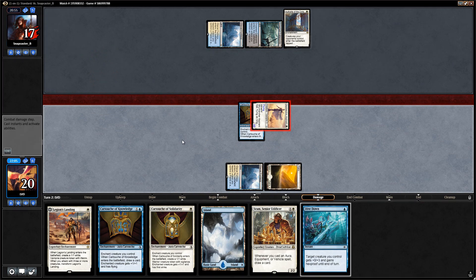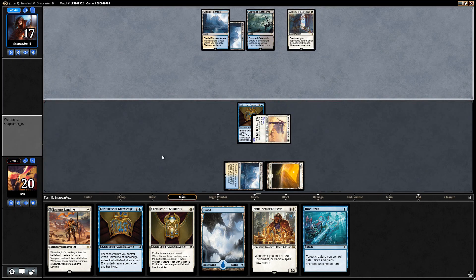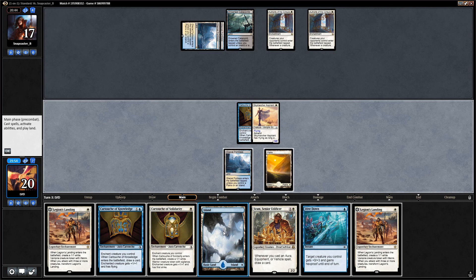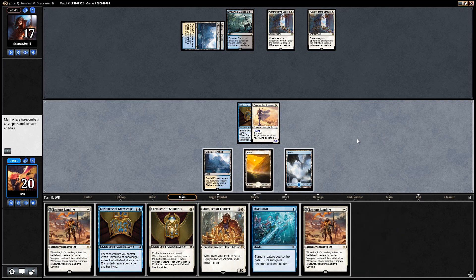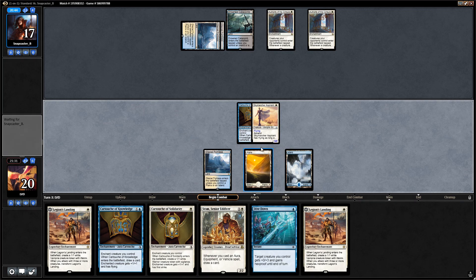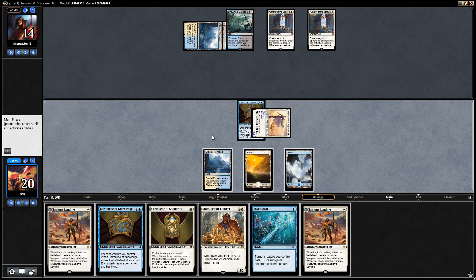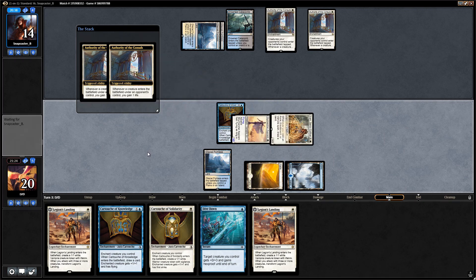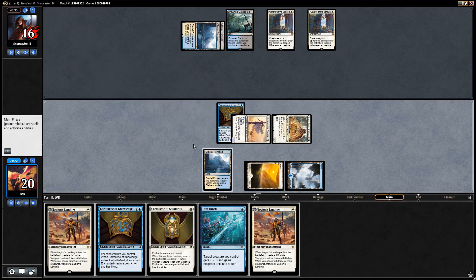Dive Down is a nice pickup. Last game most of our opponent's removal spells were four drops — perhaps they have something like a Baffling End here. Instead, another Authority of the Consuls. Opponent could technically still have a fatal push but I'm not sure why they'd let us untap. I suppose we can just play a Sram — let's attack for three first, play Sram, opponent gains two, and we'll play it slow here.